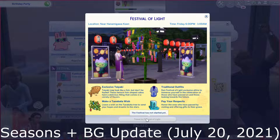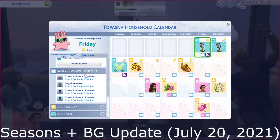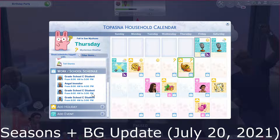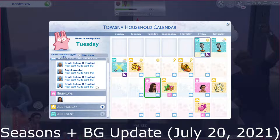This is very helpful if there are multiple events in the same day and you want to choose which one to go to. The calendar can also be filtered by various tags, including holidays, events, vacations, birthdays, work, and school. You cannot plan vacations in advance to my knowledge, so I'm not sure why that's a filter, but it is there. Also, for Sims who have birthdays, they now have a bigger icon on the calendar with a fortune included on the day of their birthday.